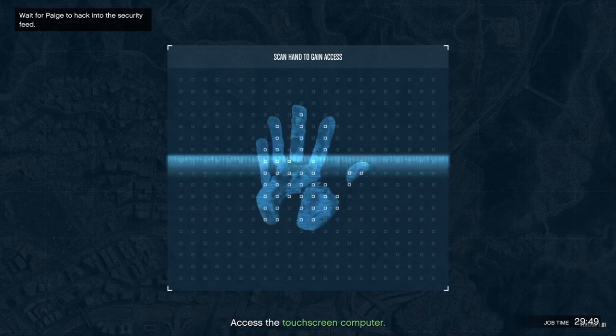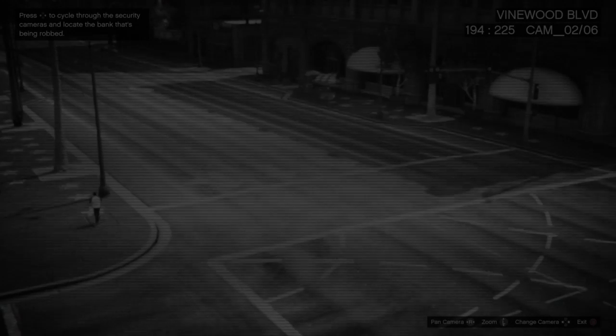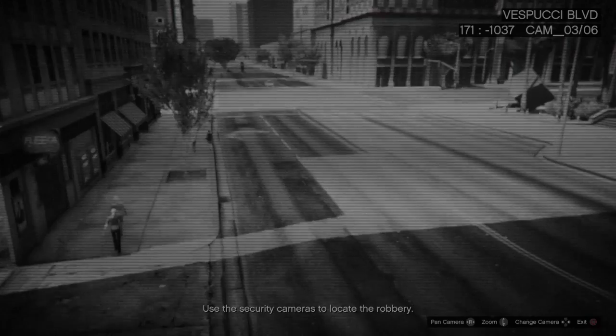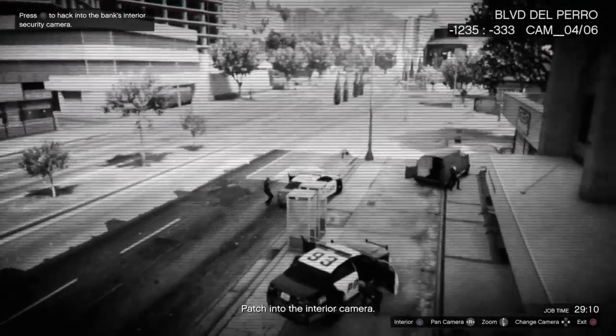Now what you want to do is hit left or right on the D-pad until you see a bunch of cops around a bank. I'm going to go ahead and show you what I'm talking about — I'm just going to keep scrolling through the cameras. There are only about four cameras, so you should eventually find it. It says check two but they weren't on there, so let's check again. They're not there... pretty sure this is the last camera... yep, there they are — you can see there's a bunch of cops around the bank.